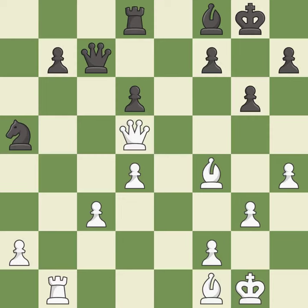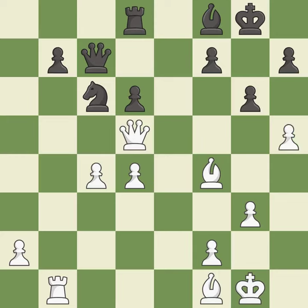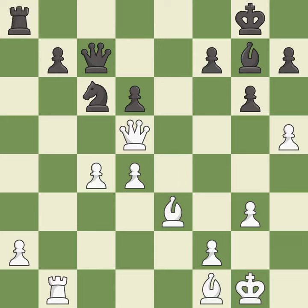Very precise. This moves the pawn to safety. This mobilizes the knight, allowing it to control more of the board. That's what I would have recommended. This fianchettos the bishop by placing it on a powerful diagonal. The pawn is now adequately defended. A very strong play.